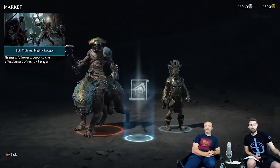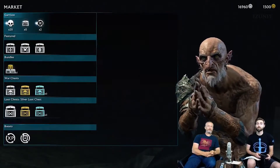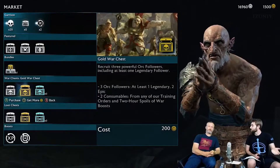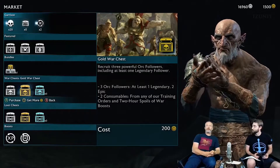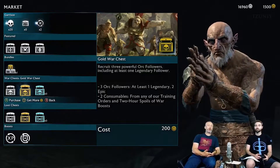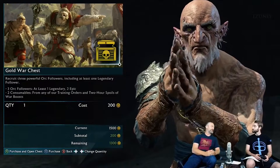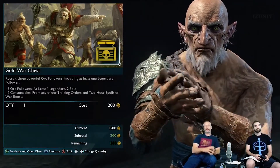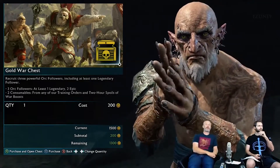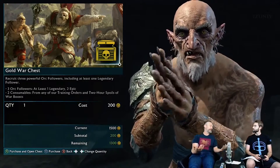Now we've opened ten and I've shown you guys what ten of them look like. We're going to open some of these other war chests. The gold war chests and gold loot chests fundamentally work in the same way, just larger and with increasing levels of rarity of what you can guarantee you're going to find in them. These are the ones you can purchase using the premium currency - you can purchase gold.